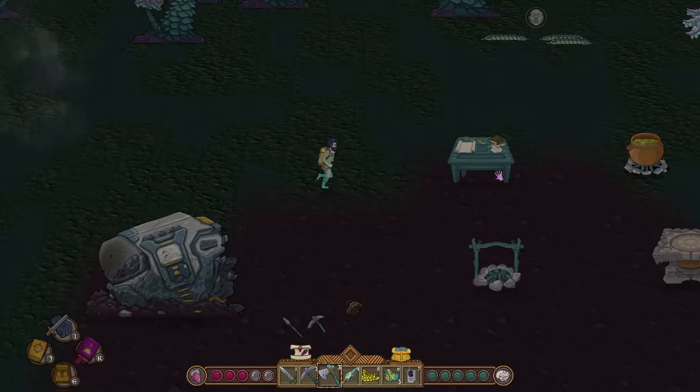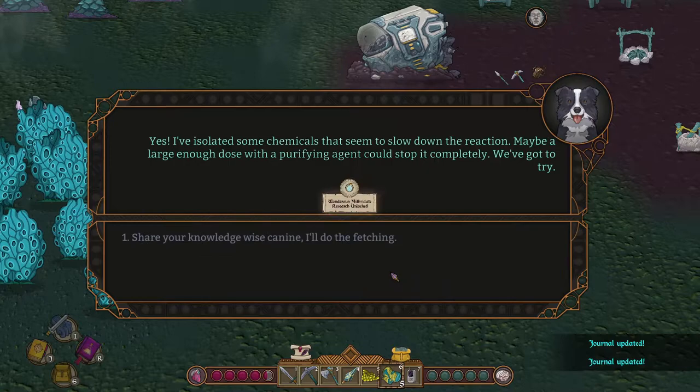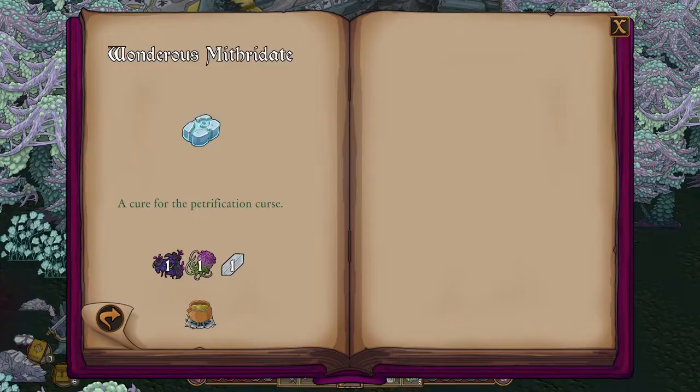After that, proceed to build the alchemy laboratory, for which we have previously obtained the recipe in Equivalent Exchange. The alchemy lab will be used to unlock most of the alchemy research. Once built, ask Salazar about the progress on the petrification cure.